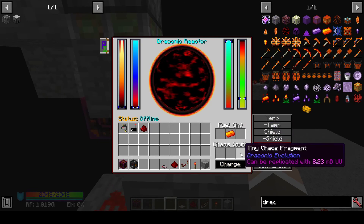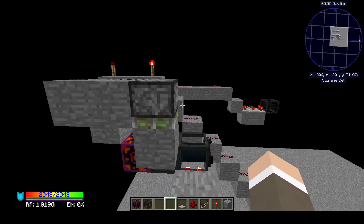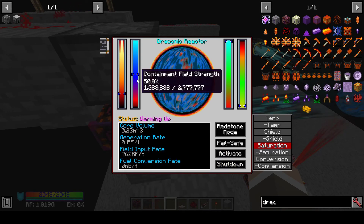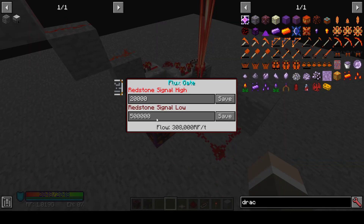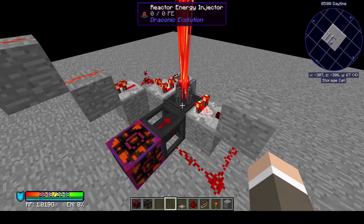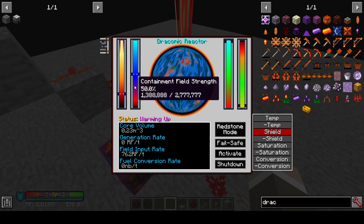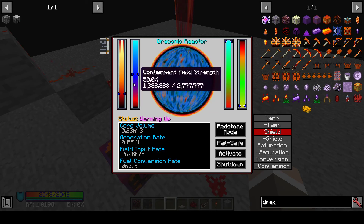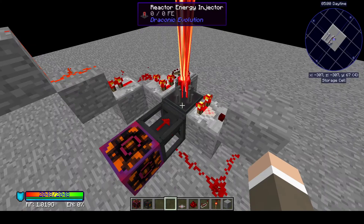I'm going to go ahead and refill this with just two ingots. I'm in a spatial storage cell so that if this explodes, it's of no consequence. I'm going to charge the reactor. Another great thing that favoring a low signal does is that it'll just flood the reactor with 500,000 RF per tick right out of the gate while it's charging, until the containment field reaches about 50%, then it'll slow down. It's a good way to help the reactor charge very quickly.